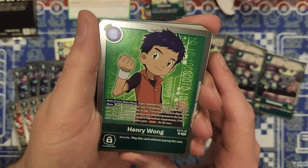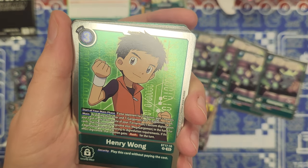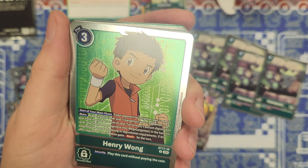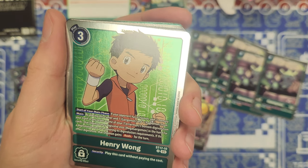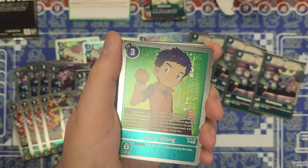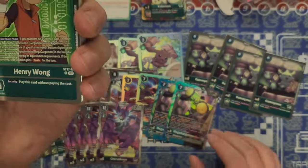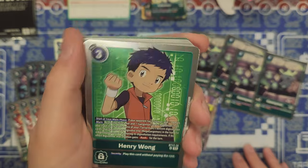We have a new Henry tamer. Start of your main phase, if your opponent has a Digimon, gain 1 memory. Main effect: by placing this tamer, 1 Gargomon, and 1 Rapidmon from your trash in any order as one of your Terriermon's bottom digivolution cards, that Digimon may digivolve into Mega Gargomon in the hand for a cost of 4, ignoring its digivolution requirements. In this effect's digivolve, that Digimon gains rush for the turn — so you can rush and swing instantly. You can turn a Terriermon into a Mega Gargomon, and you'll get the inheritables from the Gargomon and the Rapidmon. Kind of nuts. We've got 4 copies of Henry.